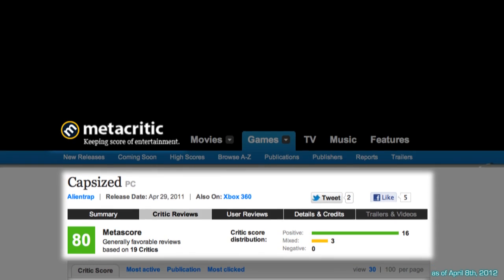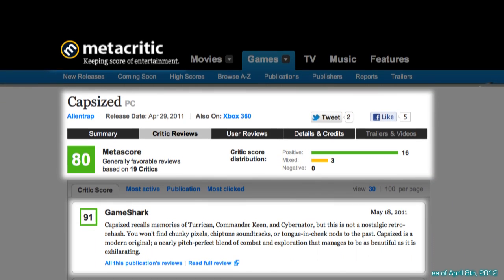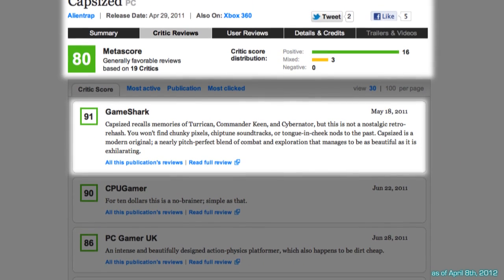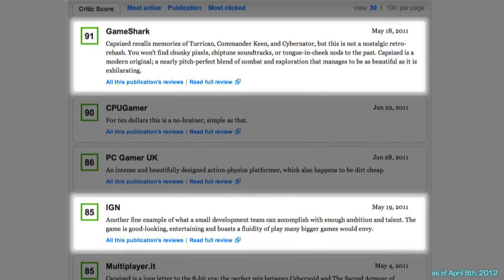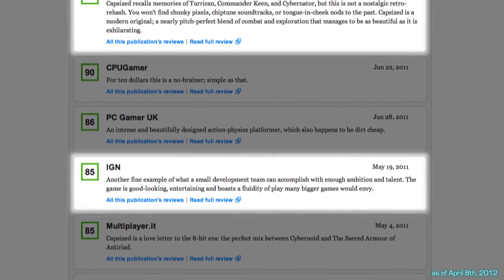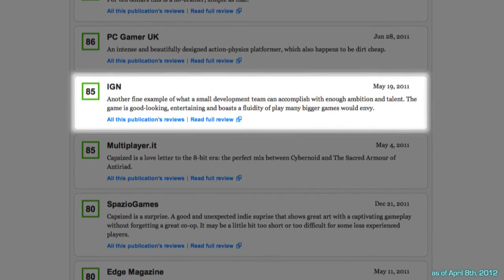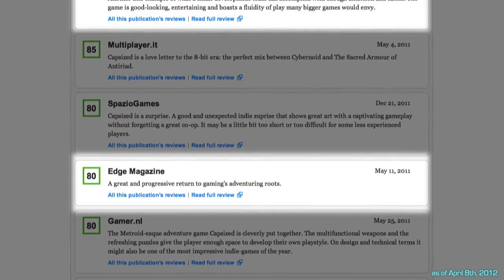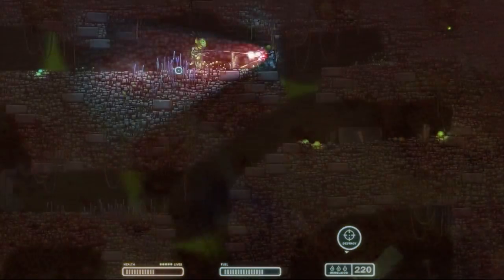Reviews of Capsize have been great as well. GameShark gave Capsize a 91 out of 100 and tagged it as an editor's choice on the site. They called it a modern original with a nearly pitch-perfect blend of combat and exploration. IGN said the game has more fun, charm, and entertainment than a game 10 times its size, and noted its art, fluid gameplay, and simple yet elegant mechanic. And Edge Magazine called Capsize the progressive return to gaming's adventuring roots. We'll see you next time.